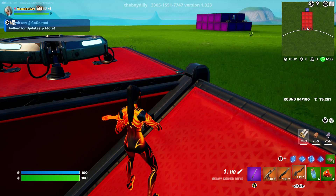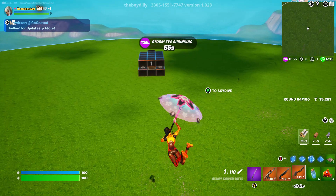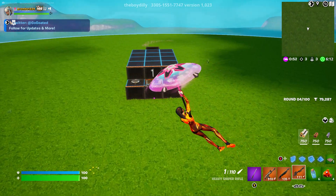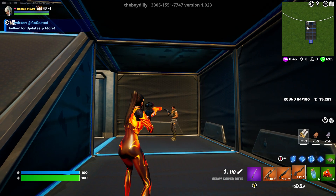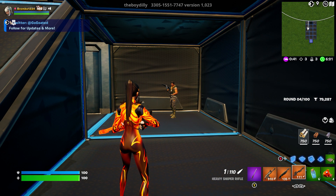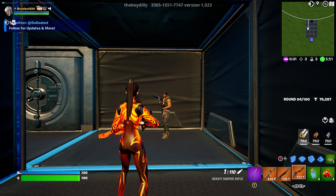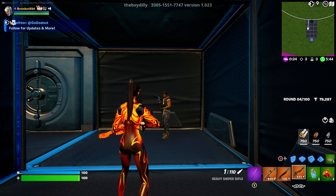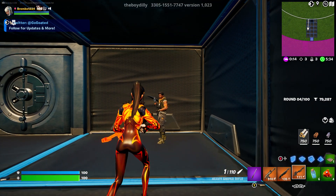So I put together a battle pass giveaway — all of my giveaways are on my live streams. The final letter to the four-letter code I was giving out needs to be decrypted using the cipher. We're actually going to remove the Y and replace it with an M. You guys have the rest of the letters — they're in my content videos only from this season, not shorts, not live streams.